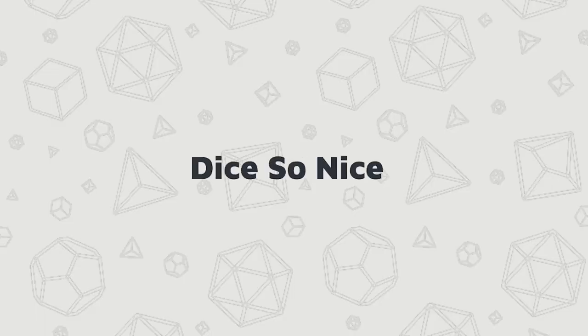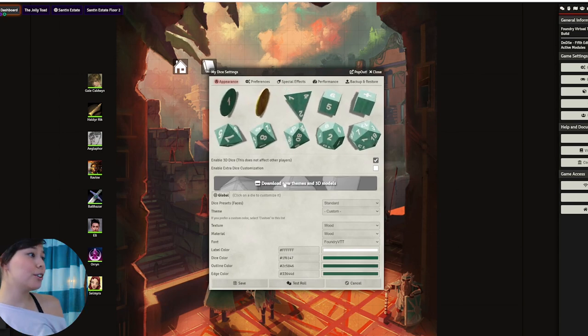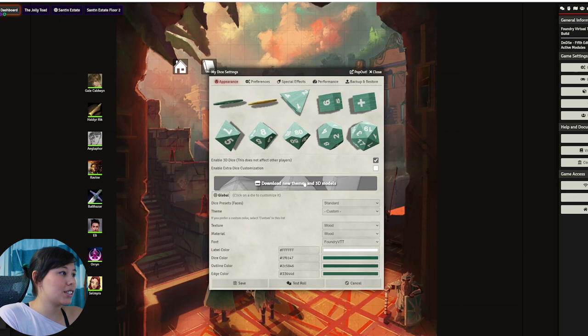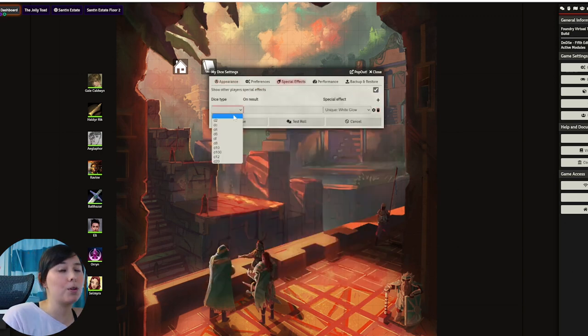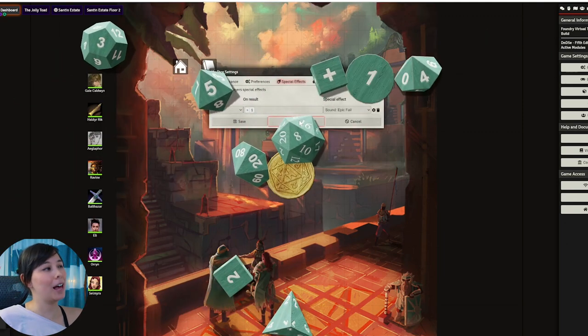Next is a series of dice-related modules. The first one is called Dice So Nice — literally for all the dice goblins. Originally Foundry didn't have a lot of options for rolling dice, but with this module you have a ton of options. You can download different types of dice and add special effects. You can even add effects for natural ones and natural 20s, and it's just nice to hear that click-clack sound at a virtual table.